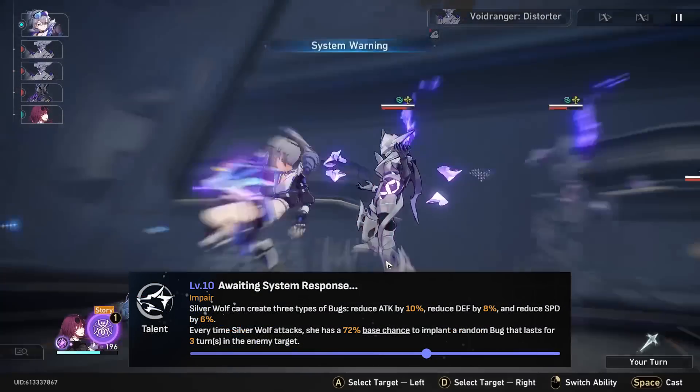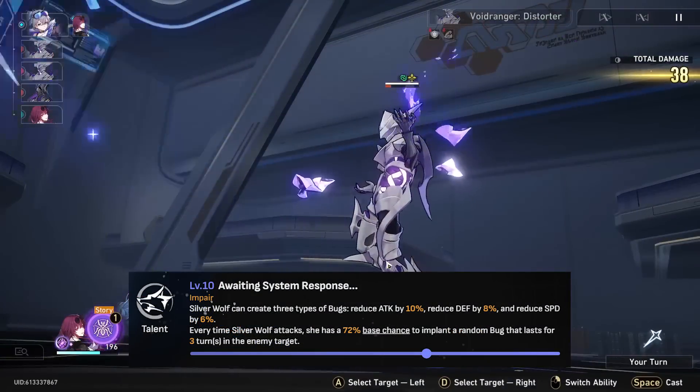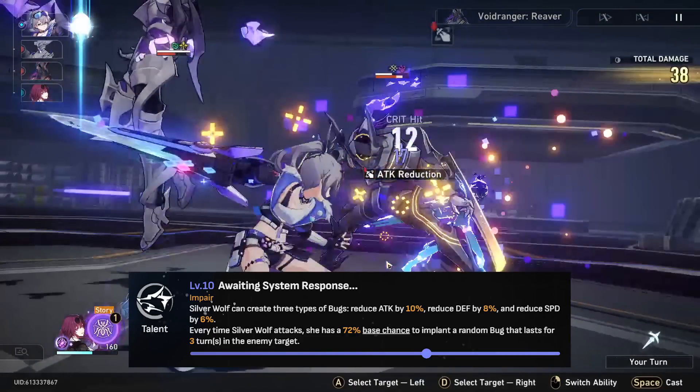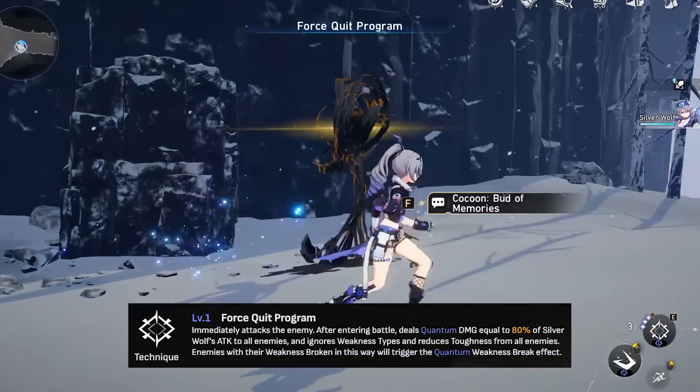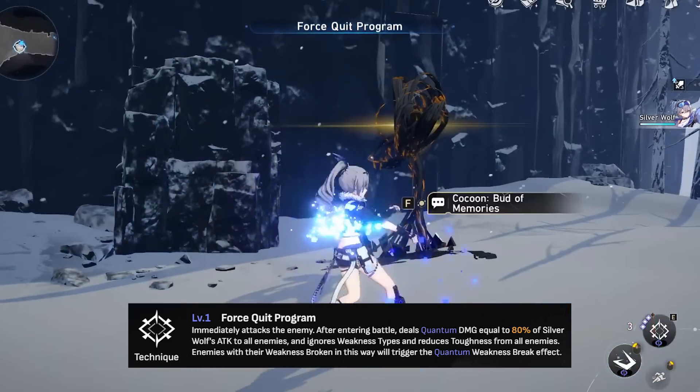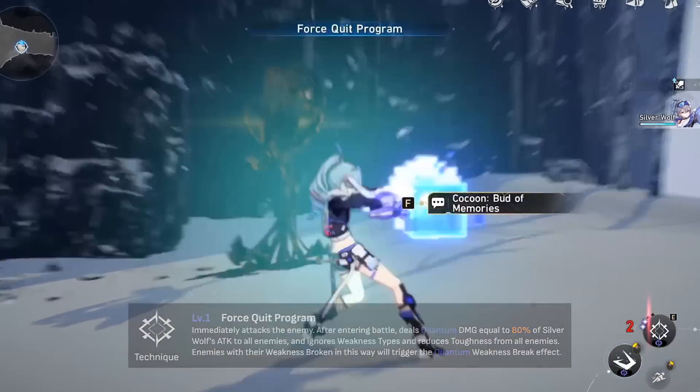Silverwolf's talent has a 72% base chance to activate every time she attacks at level 10. If successful, Silverwolf will implant one of three bugs, each providing a different debuff: reducing enemy attack, reducing enemy defense, or reducing enemy speed. Silverwolf's technique deals 80% quantum damage to all enemies and lowers toughness of all enemies by 60 regardless of type weaknesses.